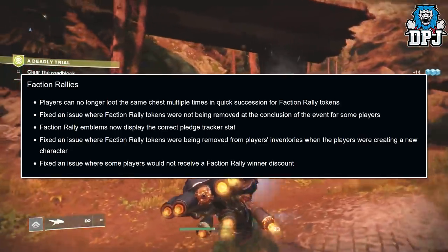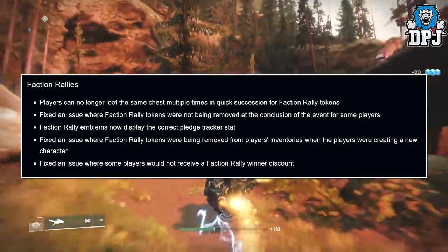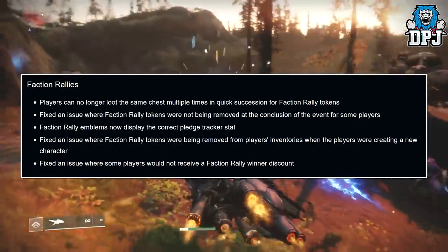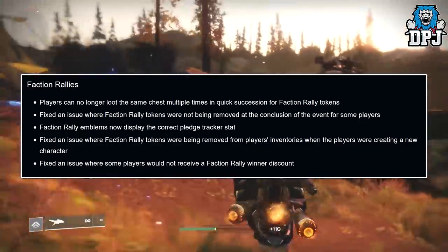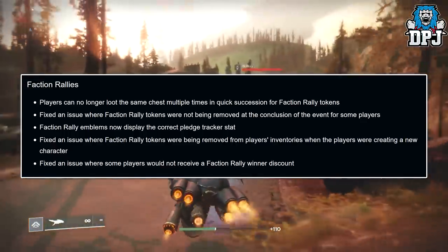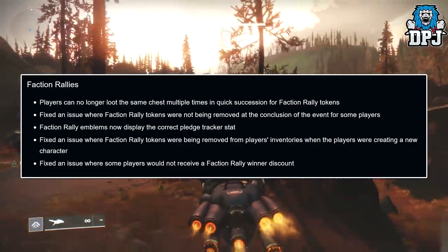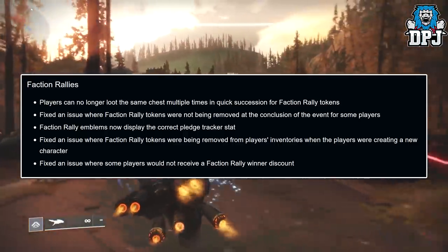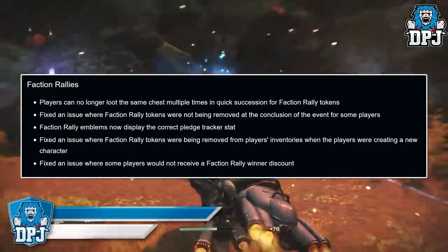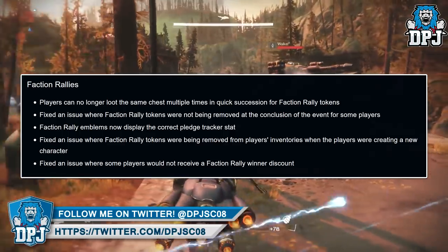Faction Rallies, which was supposed to have come today but has been postponed — I'm thinking until next week. Players can no longer loot the same chest multiple times in quick succession for faction rally tokens — looking at you, Winding Cove EDZ Lost Sector. Fixed issues where faction rally tokens were not being removed at the conclusion of the event, and faction rally emblems now display the correct pledge tracker stat. Also fixed issues where tokens were removed when creating a new character, and some players not receiving a faction rally winner discount.